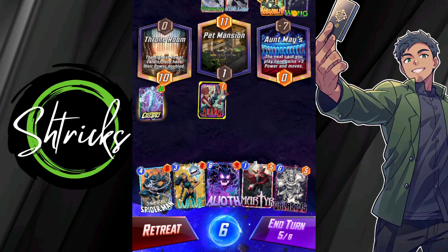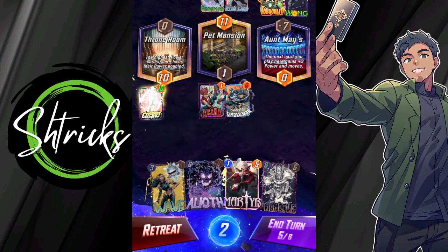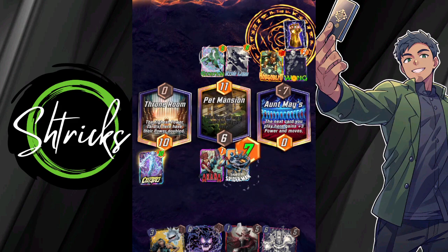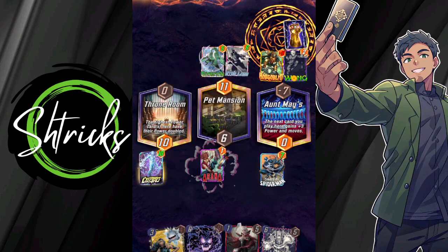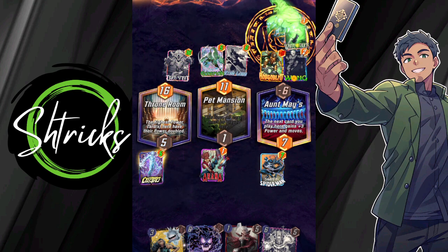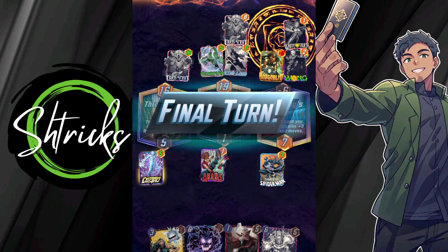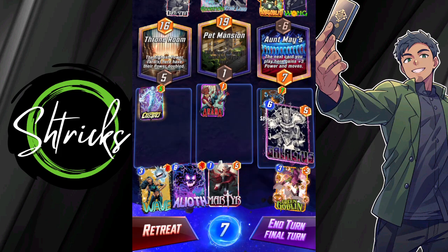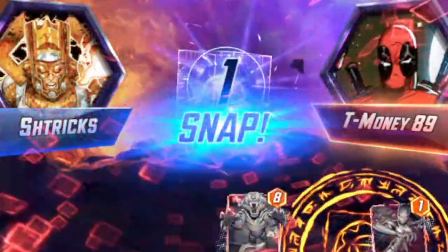Alright, we're gonna activate Aranya — throwing Spidey down and we're gonna move him over. Let's see what he does. He's going for the White Tiger strat. Okay, excellent plays all around, but I think that you are not about to...